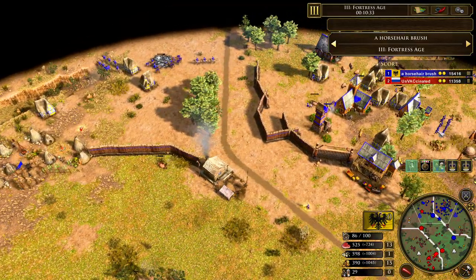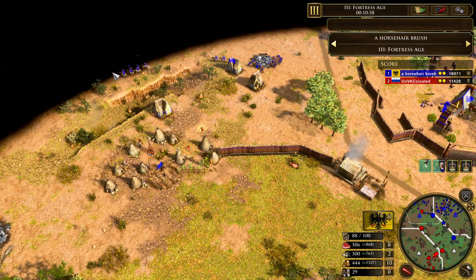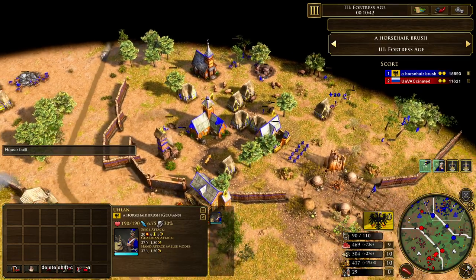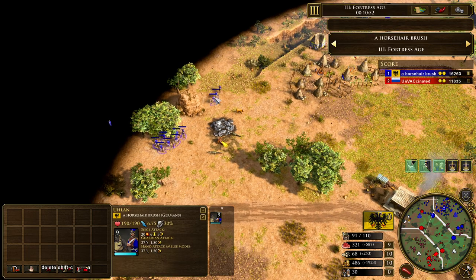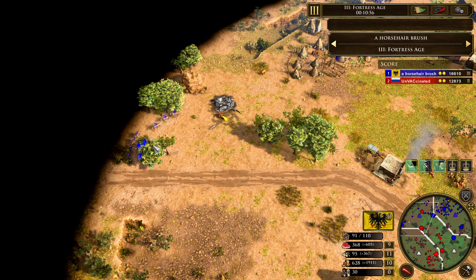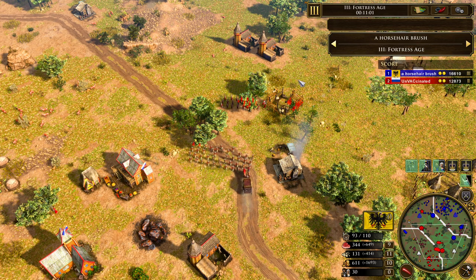We see Callan going to be grabbing upgrades — Veteran upgrades coming in now for the Doppelsöldner. For the Yolan, it doesn't look like that's going to be coming through quite yet; he doesn't even have a stable down. So he's not even going to be able to grab that upgrade if he wanted to. Kind of surprising that he hasn't dropped one down yet, just for that upgrade — it's so important for the Germans. He's already up to 10 Yolans and getting those upgrades for raids is really, really important.